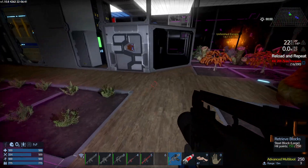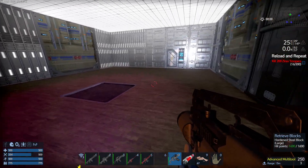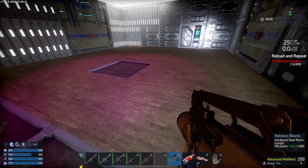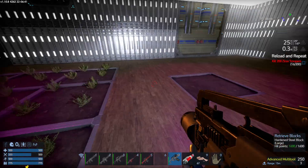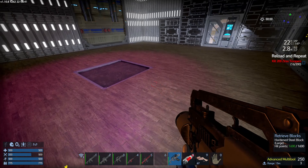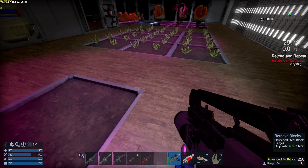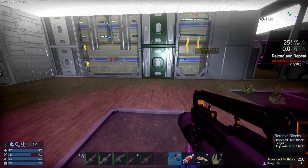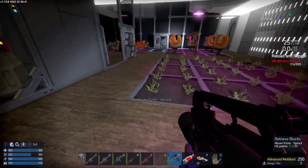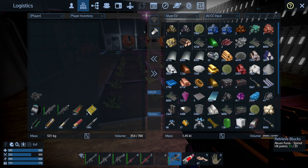I've put a few protein plants in partly because it speeds up the food production process by removing that one step of turning vegetables into protein. But if you are short on space, prioritize vegetables. Now, I've prepared this space to put in a more upgraded hydroponics plant. The hydroponics plant is a three-by-three but you need a single grow plot in the center for it to sit on — if you don't have a single grow plot, you can't replace the hydroponics.